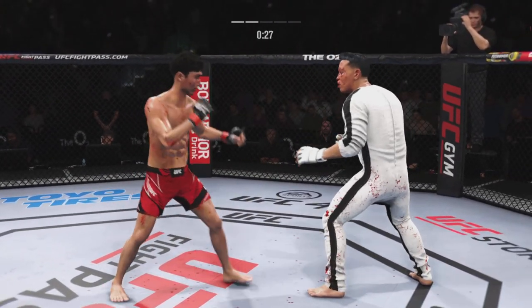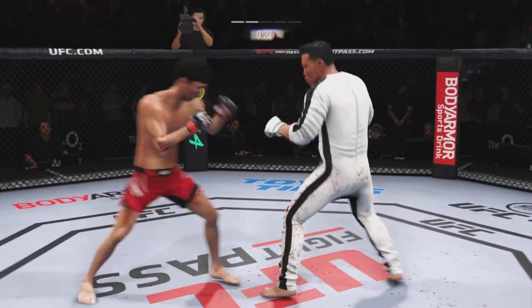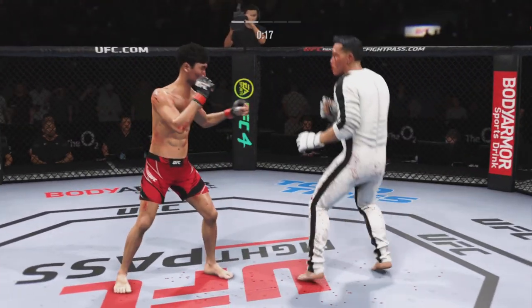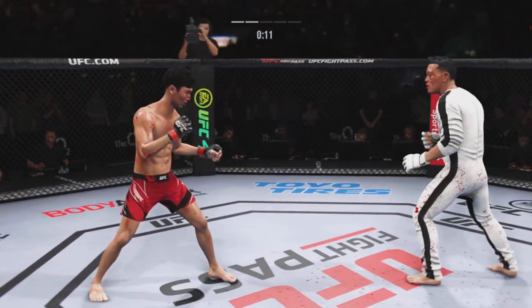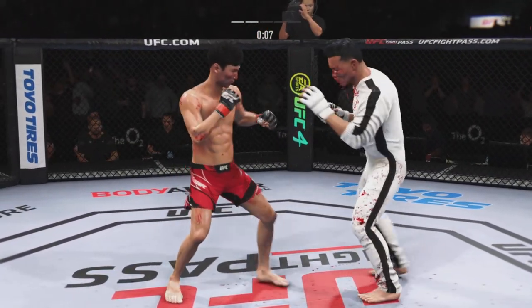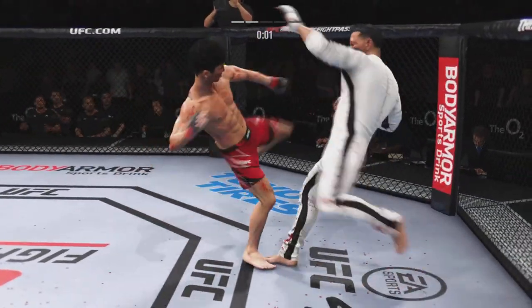30 seconds now to go in the round. Nice looping punch. He continues to do a nice job defensively, protecting his head, raising the guard, and really frustrating the offensive fighter a little bit. Lesson one in boxing class: hands up. Straight right. Whoa!